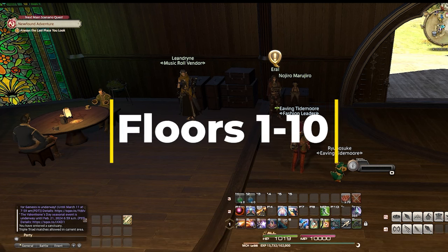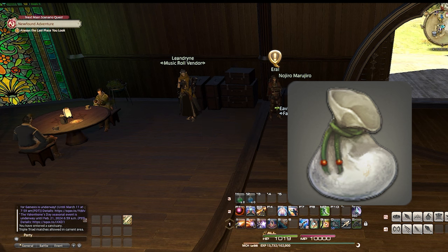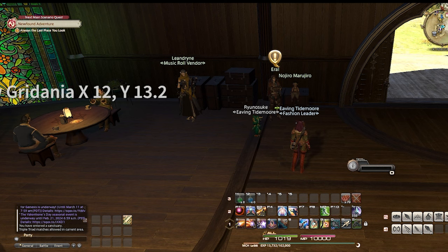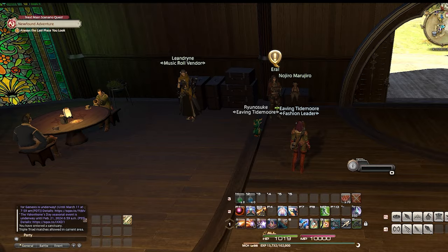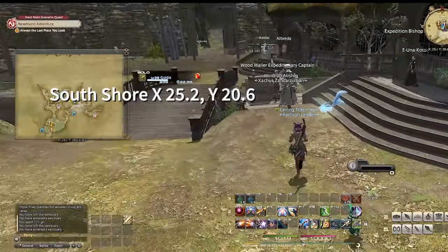We'll be doing floors 1 through 10, to be precise. We're farming bronze sacks. To get started with this farm, first you'll want to head to New Gridania and pick up the blue quest, The House of the Death Belt, from Nojira Marujiru. This quest will send you to South Shore and eventually to Quarry Mill, and it unlocks Palace of the Dead.